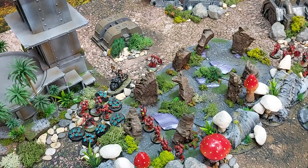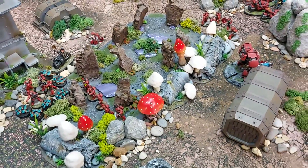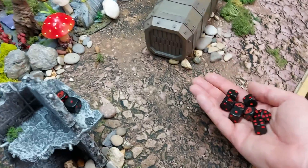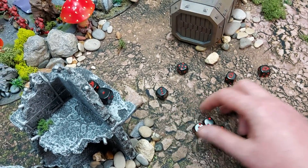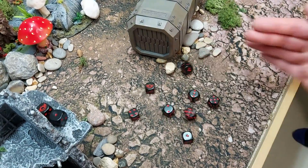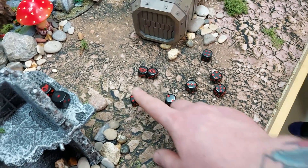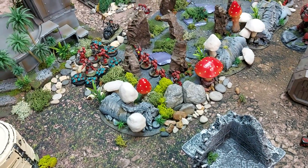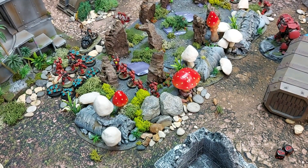Strength seven vs. toughness three — wounding on twos regardless, with re-rolls. Two mortal wounds in addition. Four damage each at minus three AP — calculating the kills: one, two, three, four, five, six, seven, eight Scarab bases killed, nearly wiping the entire squad single-handedly. The Chaplain is an absolute monster.